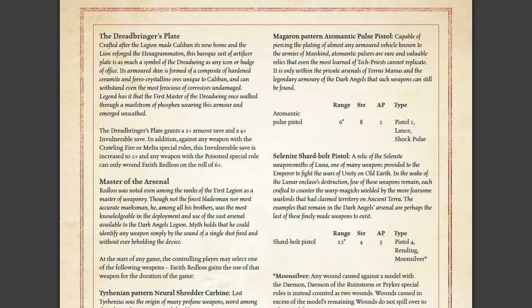It gives him a 2+ armour save and a 4+ invulnerable save — essentially Artificer Armour and an Iron Halo. In addition, against any weapon with the Crawling Fire or Melter special rules, the invulnerable save is increased to 2+, which is pretty strong. Any weapon with the Poison special rule can only wound him on a 6+. It's not bad — it's a good set of armour. It just needs to outright state it's a set of Power Armour somewhere. Rules writing 101: you want to make things as black and white as possible so it's not open to interpretation.